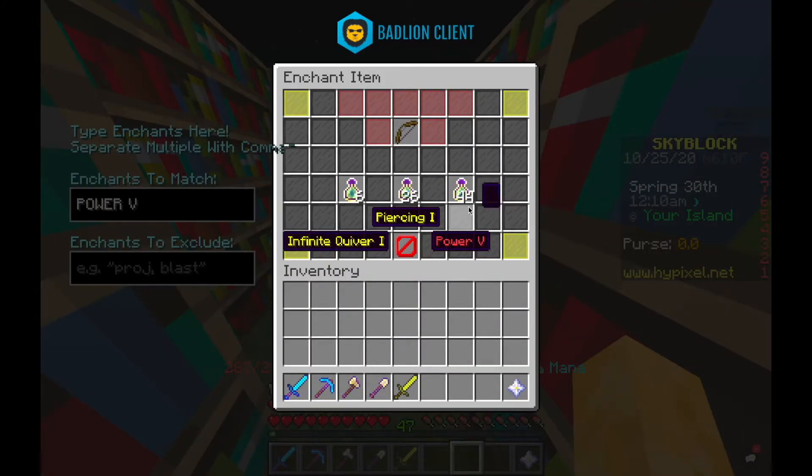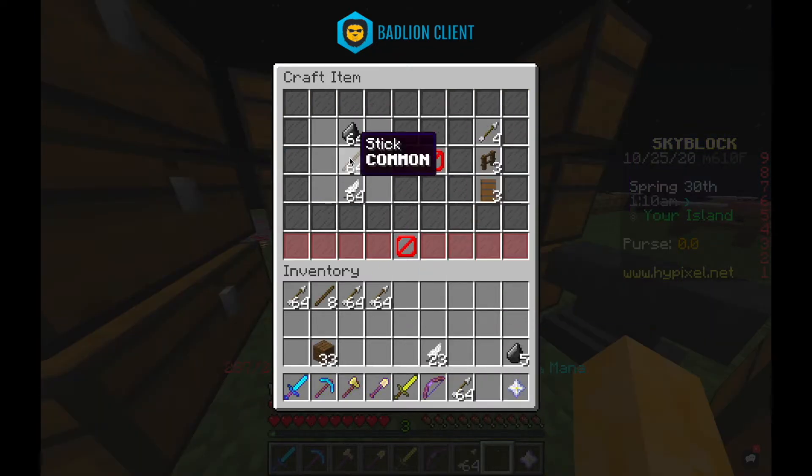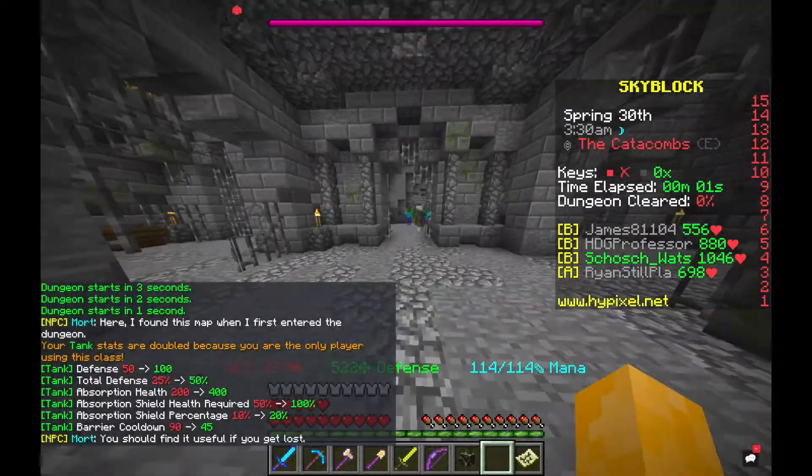Next, I knew I needed a bow. This first one I got Power 5 and Piercing 1. And I was feeling pretty cocky, so I then did a Catacombs Entrance level.